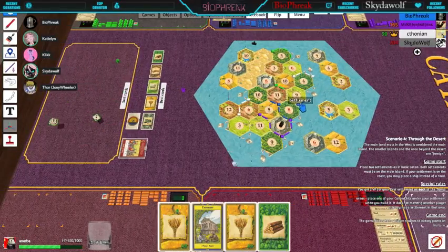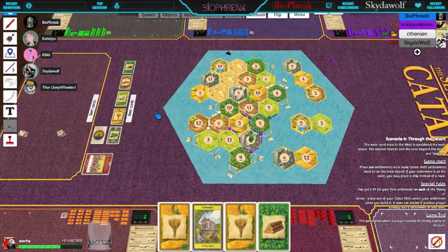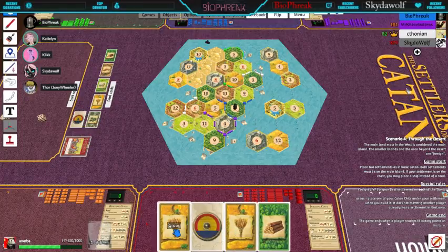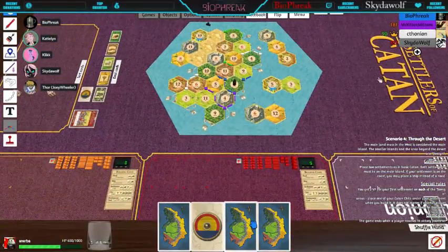Seven. Another seven. So what happens on a seven? You move the robber — or you can move the pirate instead. Oh, I can move the pirate? Yeah, it says so in the rules. Hover over the pirate — it says it may be moved instead of the robber. So you have a choice to steal from Dave or Kitten Mittens. I'll take Dave. I'll remember this. Mr. Kitten Mittens will remember this.